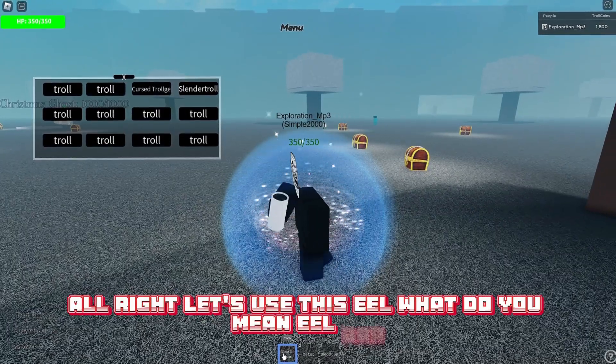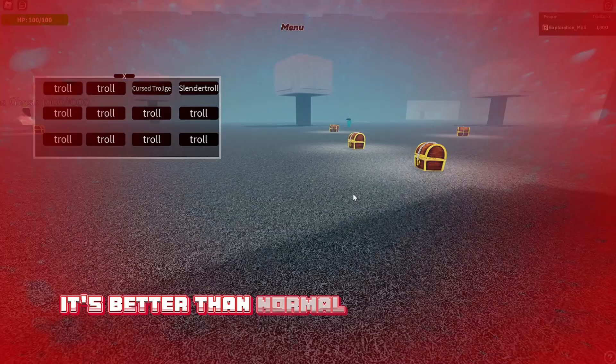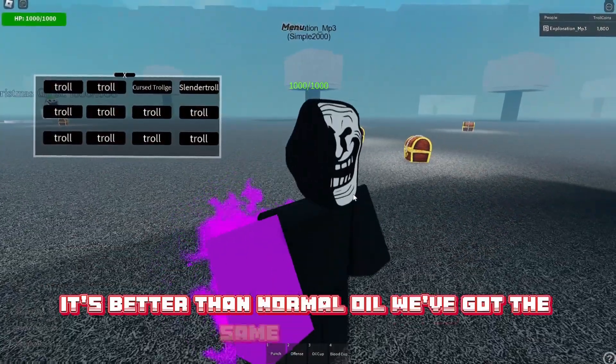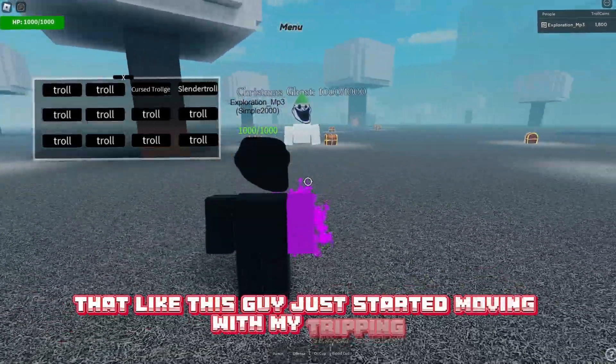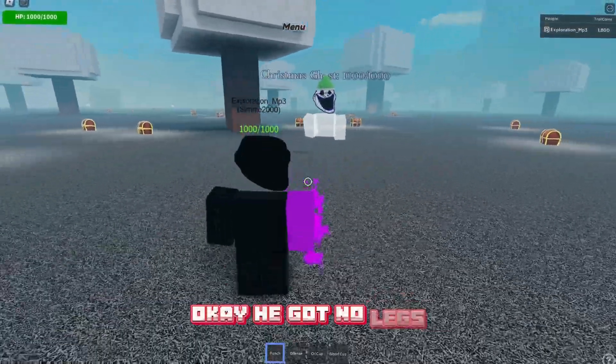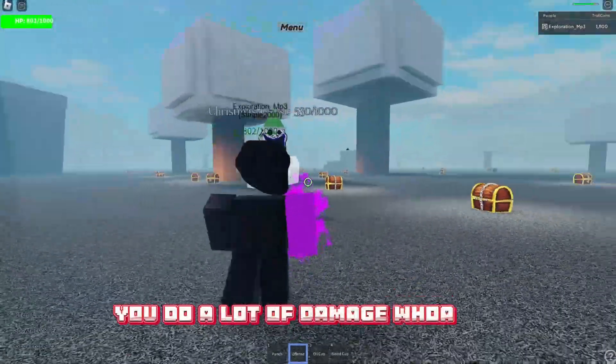Let's use this eel — what do you mean eel, bruh? It's olive oil. It's better than normal oil. We've got the same shell, bruh. Hey, is it normal that this guy stopped moving, or am I tripping? He's got no legs. That's kind of scary. Whoa, you do a lot of damage. Chill!